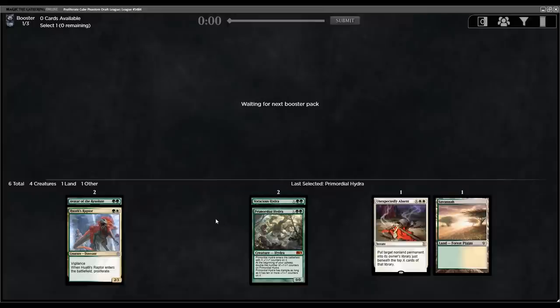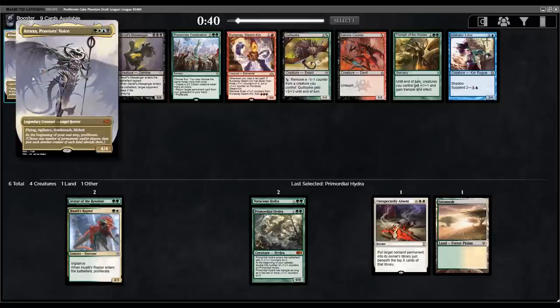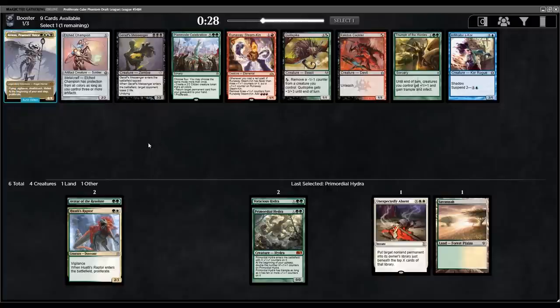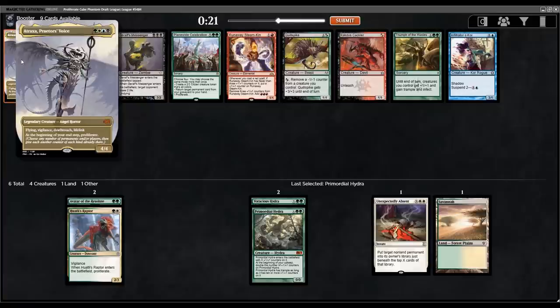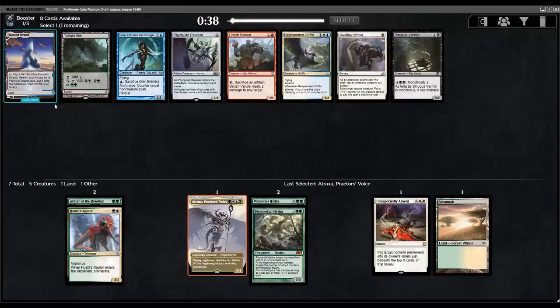The best card you can get for green-white is probably Conclave Mentor, or Hardened Scales would be very good. But wow — there's the Atraxa. It's pretty early in the draft and it's hard to cast, but it's a super fun card. Why not try taking Atraxa? We already have a Savannah for fixing, we're already in green-white. If we can get some Vivid Lands we could make this work — 4/4 flying, vigilance, deathtouch, lifelink for four, and proliferate at end step.